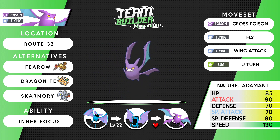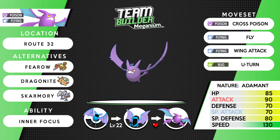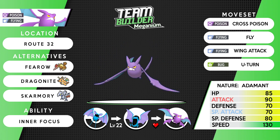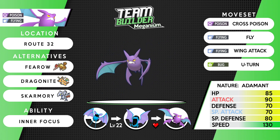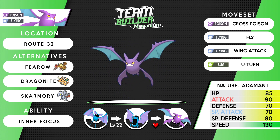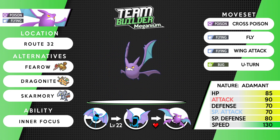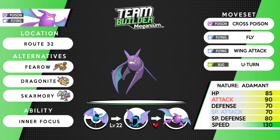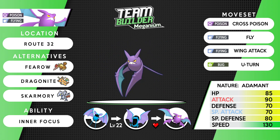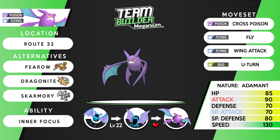Route 32 is also the earliest you can catch a Zubat. It evolves to Golbat at 22 and then into Crobat with high happiness — just run around with Golbat for a bit. For alternatives, there's the gift Farfetch'd that a lot of people like to use for the XP boost, Dragonite which is arguably the best flying type in the game but quite late, and Skarmory, since a steel type is always a solid addition. Crobat with Adamant Nature hits really hard — base 130 speed means it's going first. It's criminally underrated. It is our third team member — Crobat.